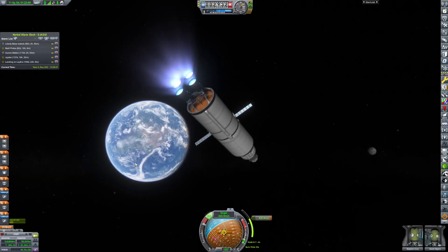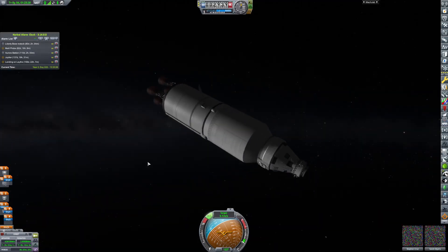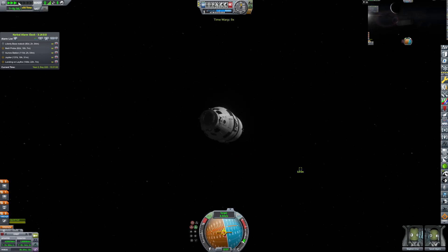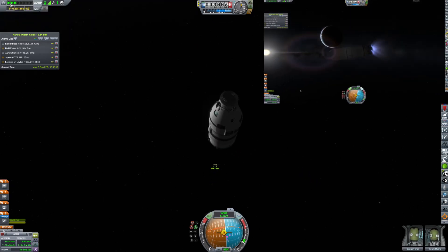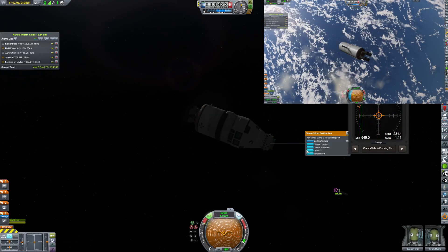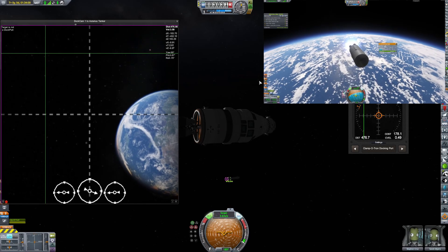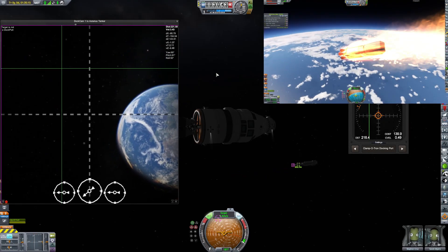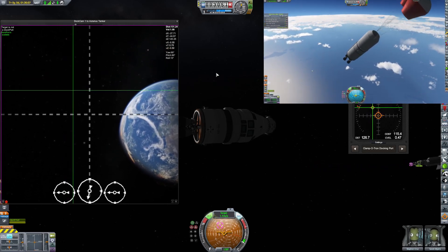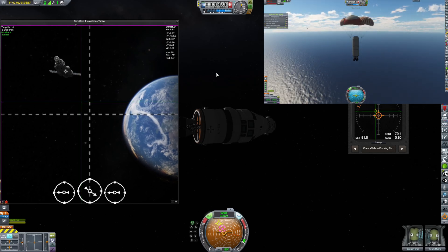We are basically rendezvousing with it now. We have to catch up to the booster because it is moving significantly faster than us. We've now caught up and need to get closer. The second stage is going to re-enter the atmosphere, and during that time we are going to dock to the station real quick. We should have no issues landing the second stage booster because it has parachutes — two drogue chutes and two regular chutes — and it will land in the ocean just fine.